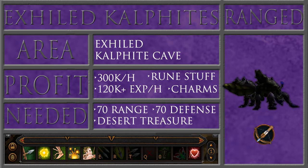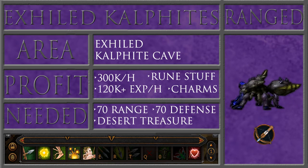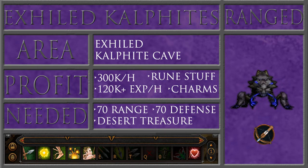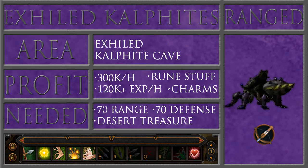We're going to be killing these things with ranged in the cave where the Kelphite King is. The profit is not the greatest and same with the EXP, but it's decent for both. They do drop some rune things that you can alch, and they do drop a lot of blue and crimson charms — about a 30% drop rate for each, and they're very easy to kill.